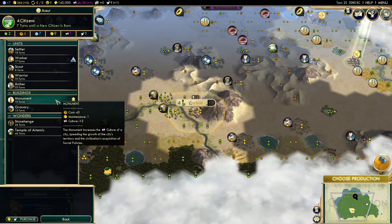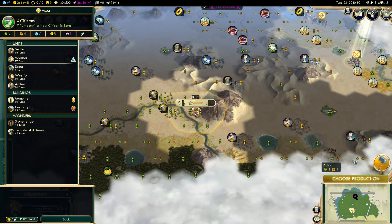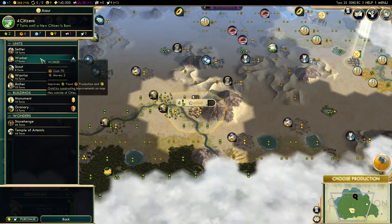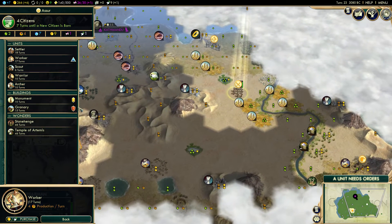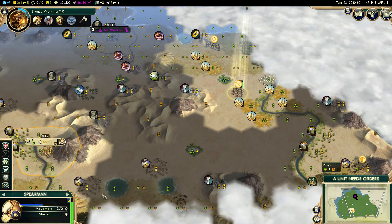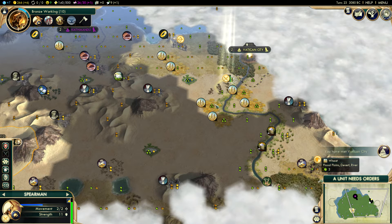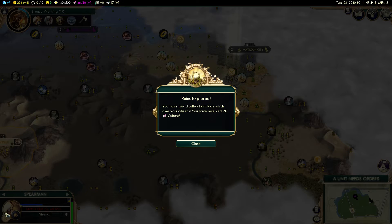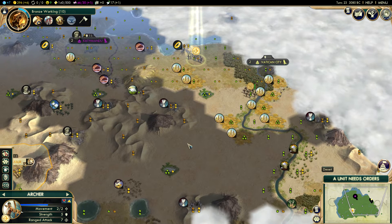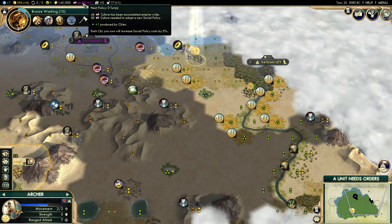I have constructed a shrine, and hopefully that will let me get my desert sacrifice pantheon as soon as possible. Meanwhile I'm going to try and get a worker — worker is going to be much more useful than an archer at this point. Oh, Vatican City — they've gifted me 8 faith and 30 gold, and I've got 20 culture. This is a perfect start.